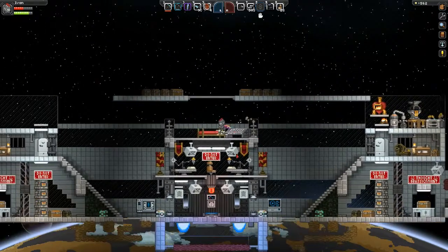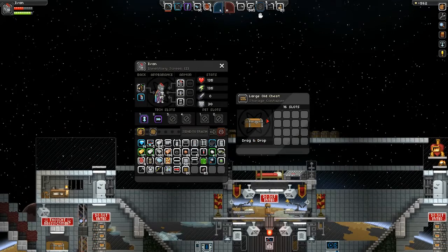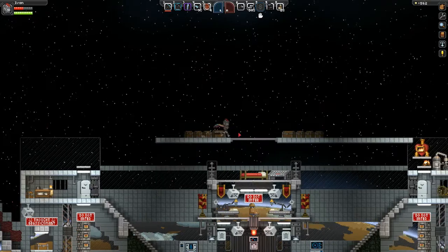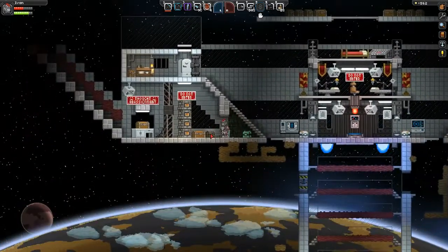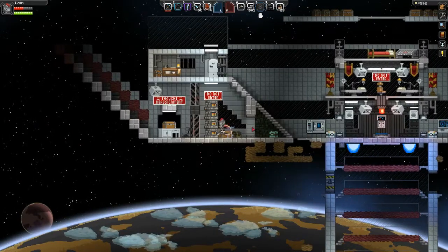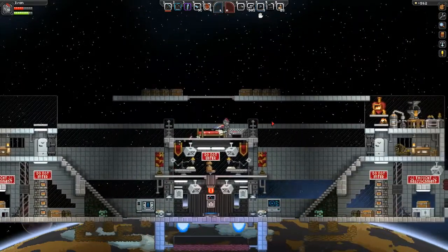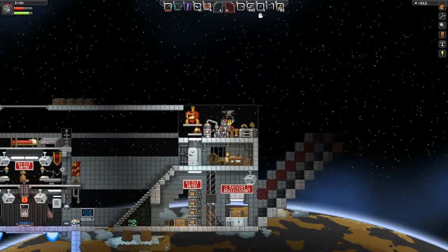Hey guys, this is Ivan with Overlooking T and we're back in Starbound. I thought I was recording a second ago and I was not. So what did we miss? I made the new Star Map which opened up the Gamma Sector — I don't have enough fuel for it — but what it did do is activate the Decoy Princess. I was looking for a drill, but I cannot make a drill until I defeat the third boss. So that is the first order of business.